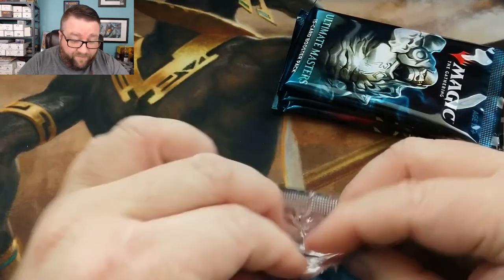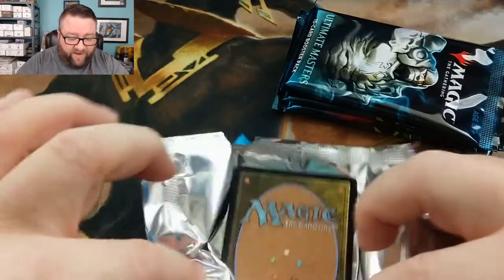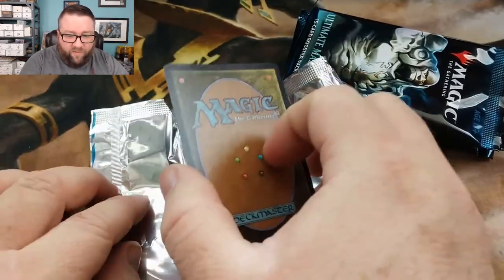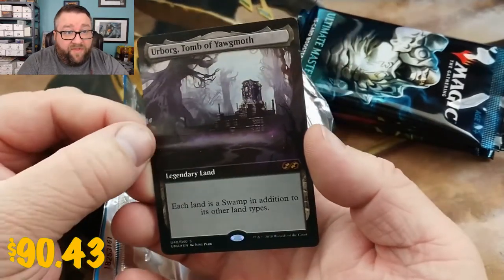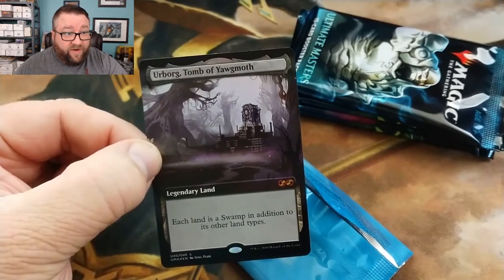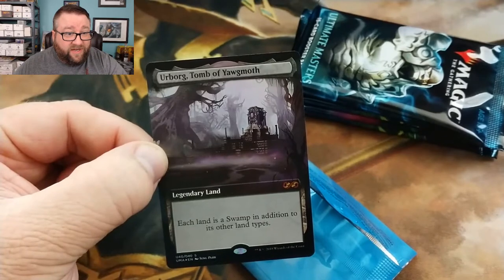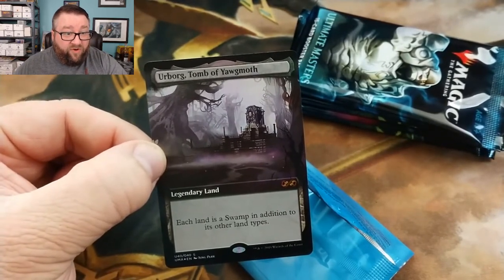Now we're thinking with portals. Kind of excited. Let's see what we got — boom! Urborg, Tomb of Yawgmoth. Oh, that's not too shabby. I'm going to check out my cheat sheet page over here. I don't know where it's at, but I think it's good. I think Urborg, Tomb of Yawgmoth is good.